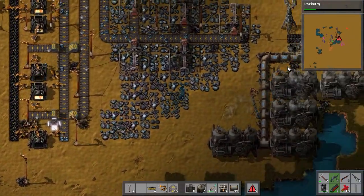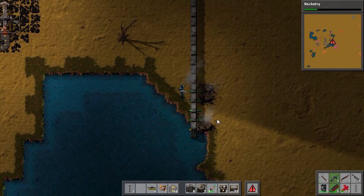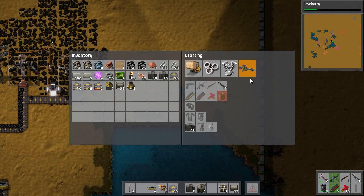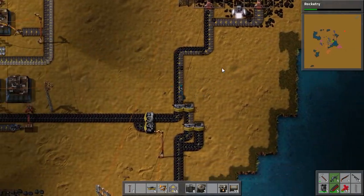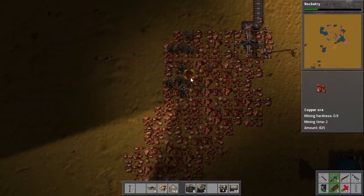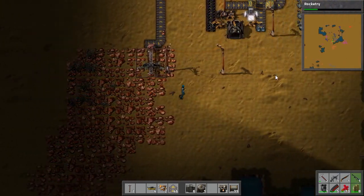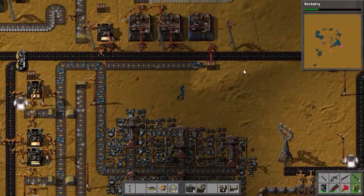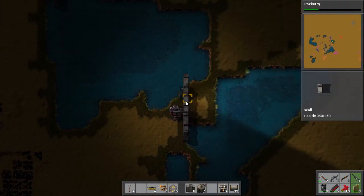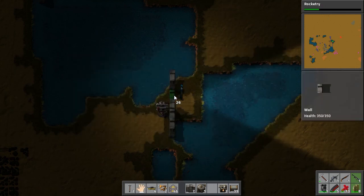We need more turrets, we need more turrets, we need a flamethrower — god damn I hate those guys. Flamethrower is done and there should be some fuel ready for us as well. So what we're going to do now is go out there and act on these enemies. Make a little hole here in the wall, get some wall pieces down back here and put it back in. It's night time so the worms will — there we are, that's the stuff.